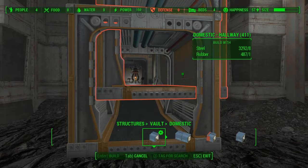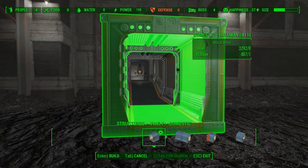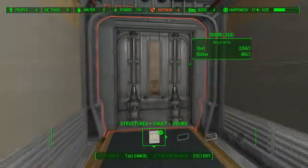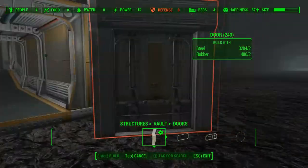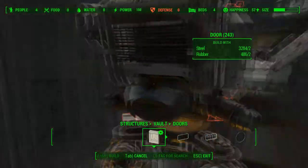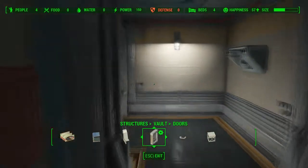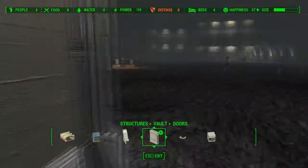Let's look at domestic hallways. Ah, so that's a domestic hallway. I wonder if we could do a door off of this. Can't do a door off that, can't do a door right there. Where am I supposed to put these doors, game? I guess it extends all the way to the front of the vault, like you would assume.